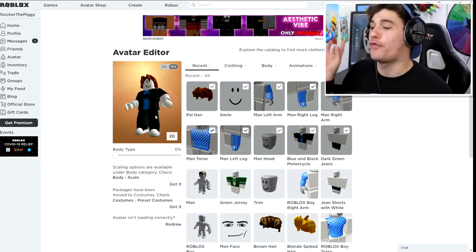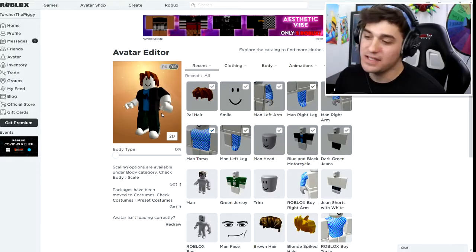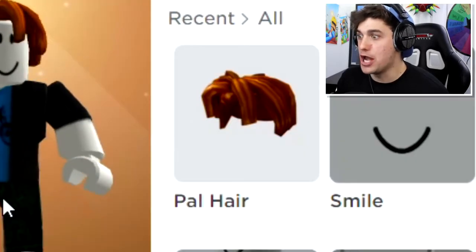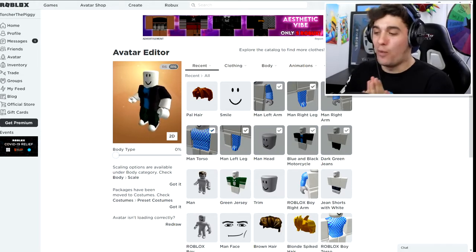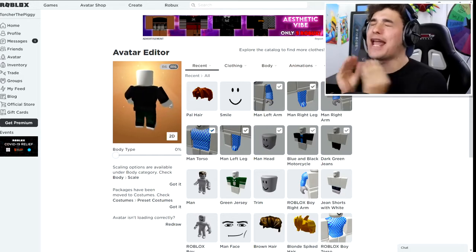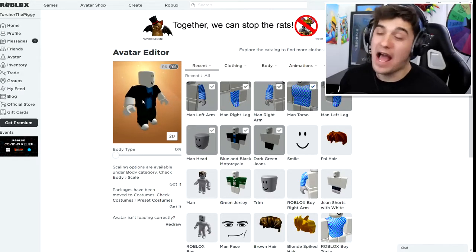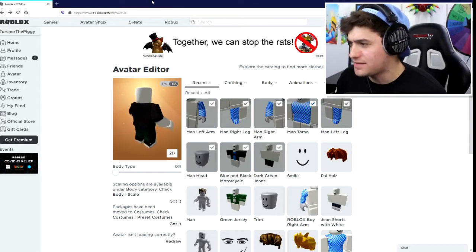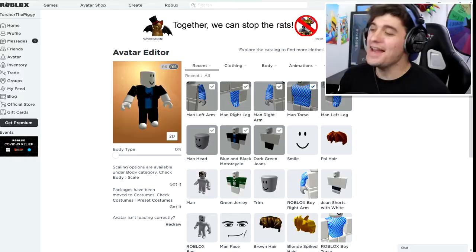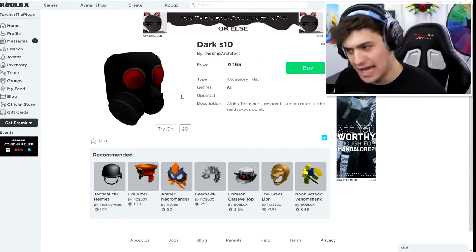I just bought myself a ton of Robux. As you can see I'm a bacon hair, and obviously Torture isn't a bacon hair, so we have to remove the bacon. To make things more efficient today, I've compiled a list of things we need to buy instead of spending ages searching for them — more trolling time! First up: the Dark S10 beautiful gas mask.